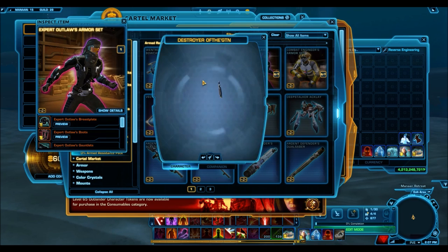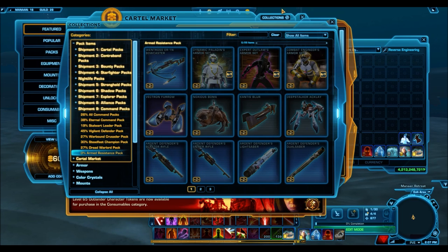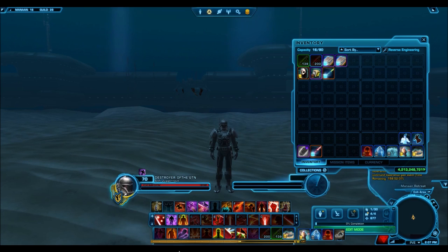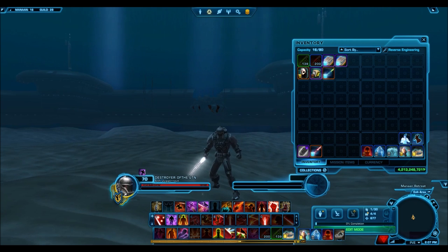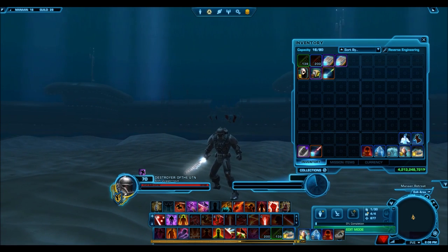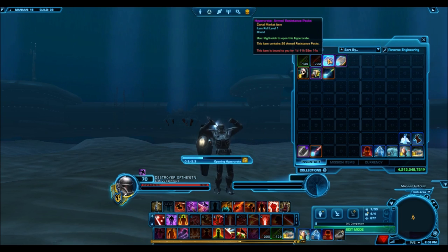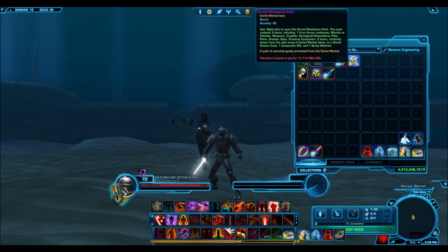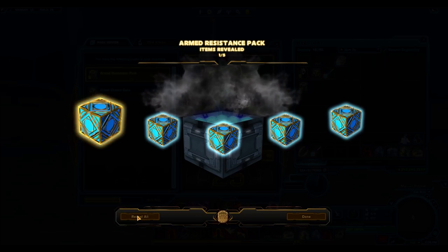I take back what I said in my pack preview video — the Expert Outlaws armor set's upper body armor is actually really really nice. You have to see it in game to get a good sense of how awesome it is. I still think the helmet is a little weird, but the upper body is definitely nice. The other two items you get could be from the entire Cartel Market. The Underwater Adventurers armor set is very cheap — you can get it for about 200,000 credits off the GTN.